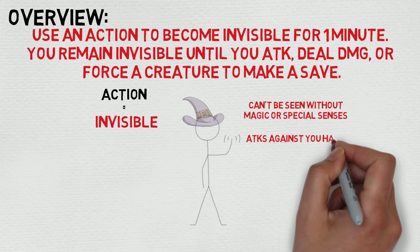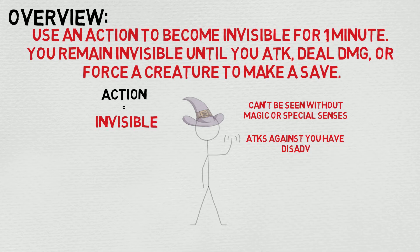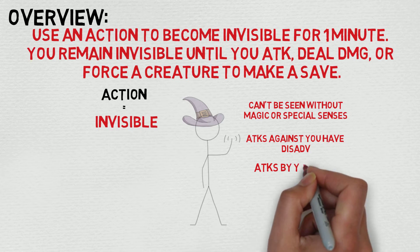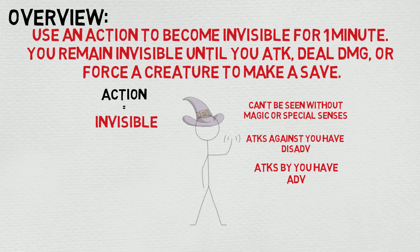A couple differences: first and foremost, Shroud of Shadow just lets you cast invisibility. It is a concentration spell, so in that way Shroud of Ulvan is a little bit better. Sure, invisibility traditionally lasts an hour and this one lasts a minute, but whatever.